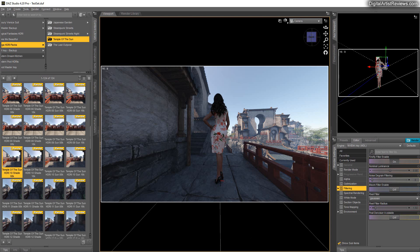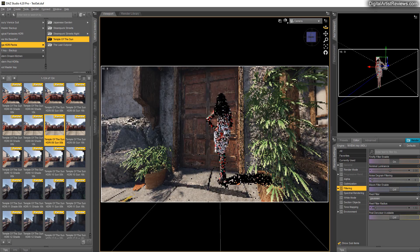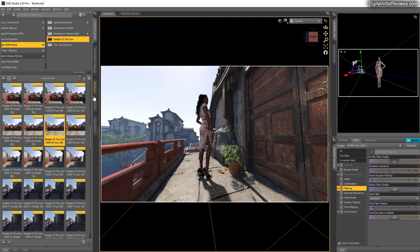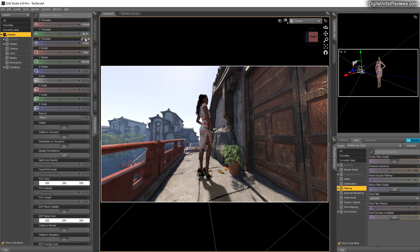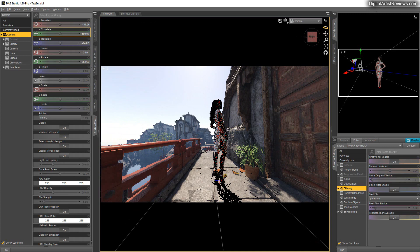You have the Sun versions and also the shade versions. Click on 8k or 16k depending on what you need, and the character is now in the shadow. You have 20 camera locations with Sun, and as long as the camera is set to 100 you're good to go — I always kept the camera 100% above the ground.